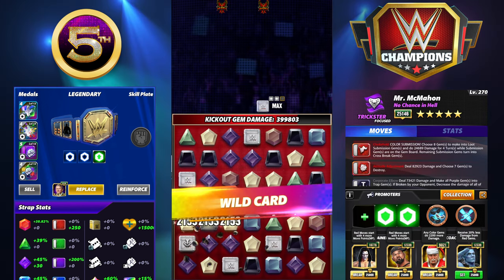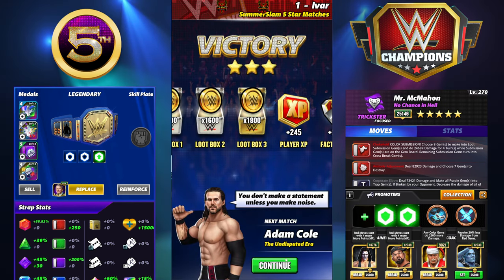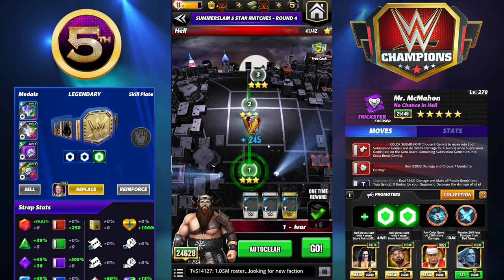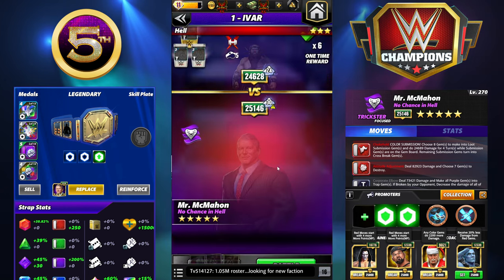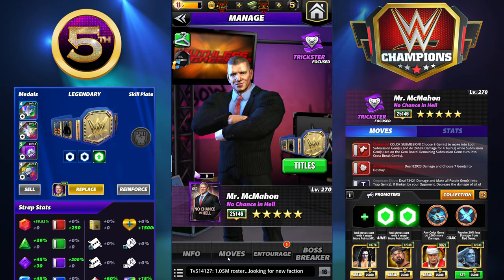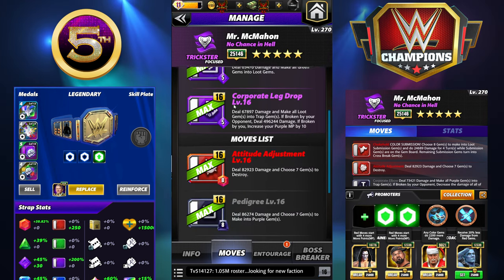I could play this all night. Let's take a look at the next build set. I'm running double armor for everything. Because the trap gems are unique in the way they work, I think double armor is probably going to be my recommendation on most move sets. Some of these you could experiment with fury if you wanted, but I think you're going to find using the finisher as botched gems just seems to pay more dividends. The Corporate Leg Drop is the five-star move - you won't get it till five star.